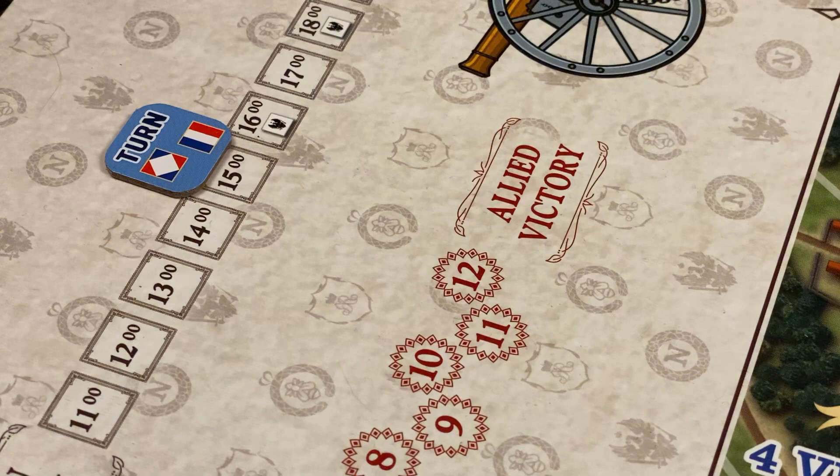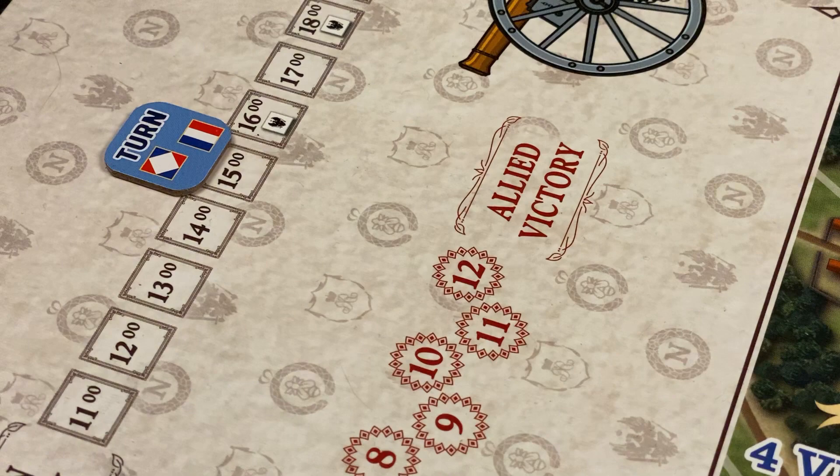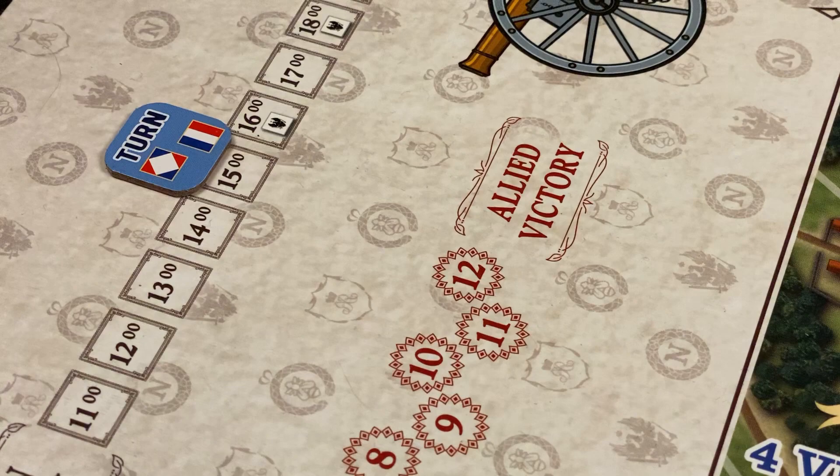In the next space, the 1600 hour, the first Prussian elements of the 4th Corps enter the game in zone 2. But we will use this fifth turn to show how units are activated and the uncertainty of the impulse system — you never know when the turn is going to end.